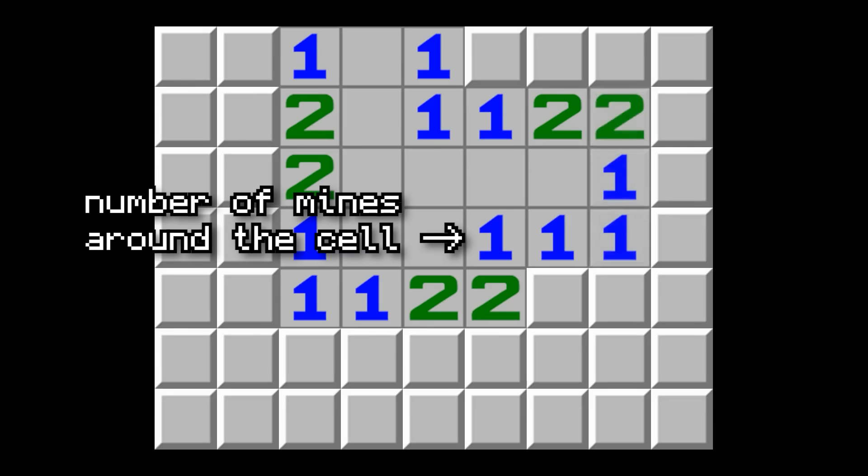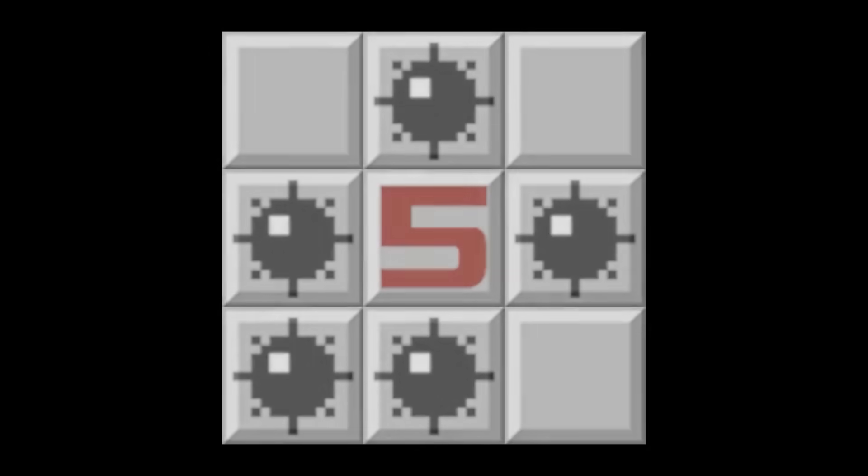That number tells you how many mines are around that cell — how many mines are in the 8 neighboring cells. So if the mines are like this, it would be 3, and if the mines are like this, it would be 5. Now if you think you know where a mine is, you can put a flag on the cell. You don't have to use flags to win, but it's extremely useful.